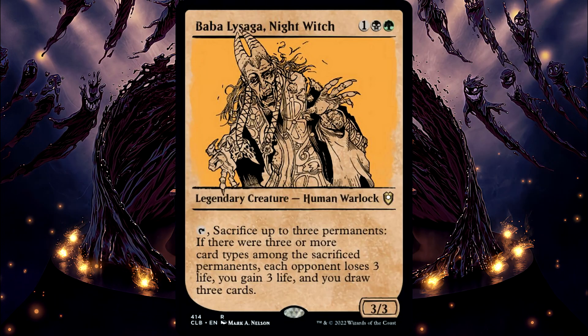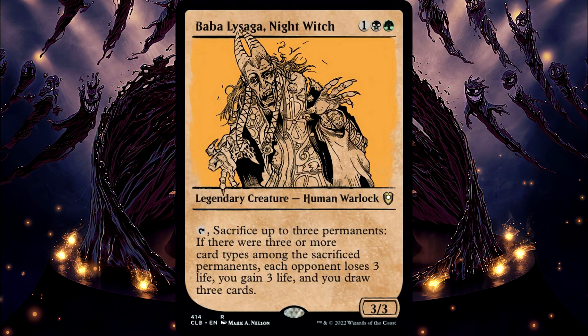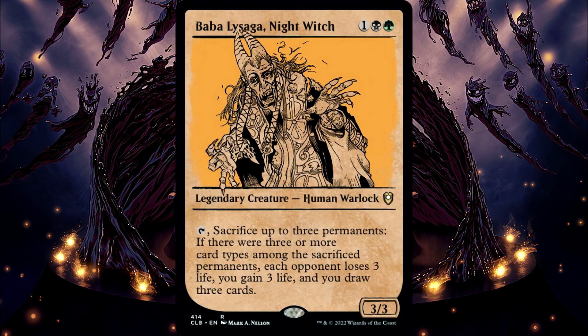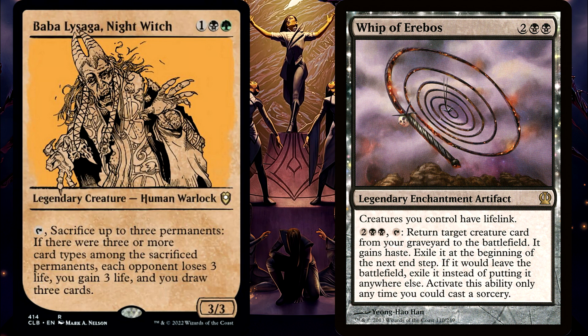Baba Lazaga Night Witch. You may sacrifice permanents that aren't different card types to pay for the cost of Baba Lazaga's activated ability, but if you do, it will just have no effect. Also, you can sacrifice permanents that are multiple types, like Whip of Erebos, which is both an artifact and an enchantment. If you do so, you only have to sacrifice one other permanent, like just a land or just a creature, and those two permanents you've sacrificed will satisfy the three permanent types for the activated ability.